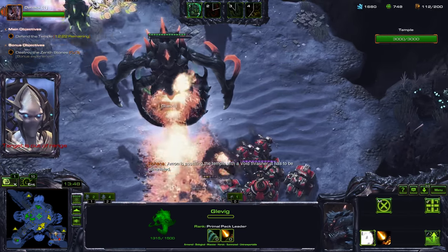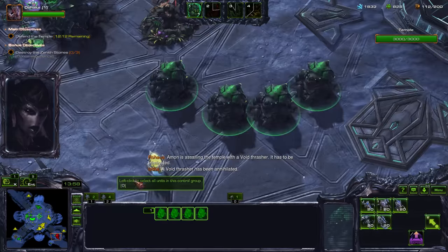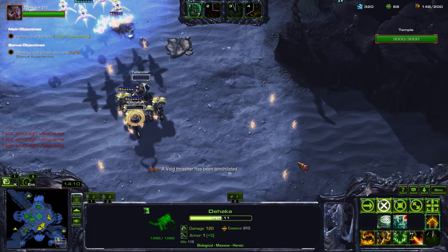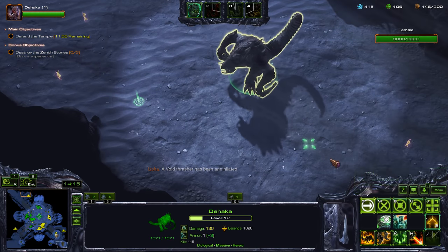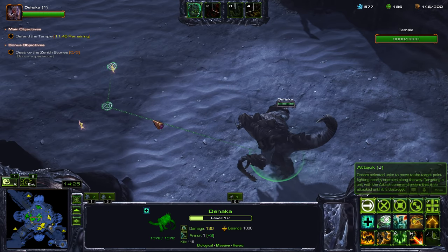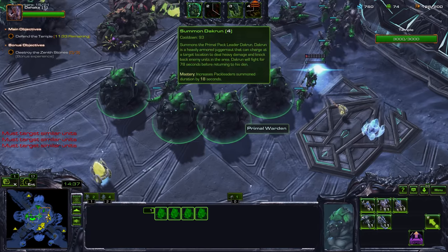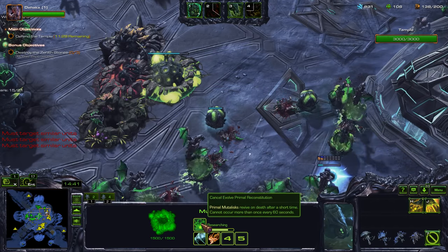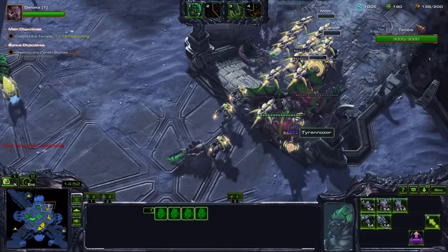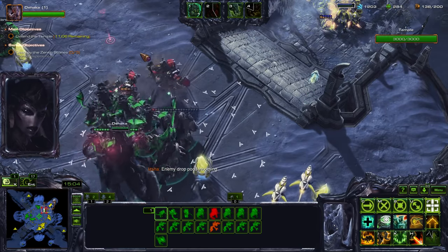Aemon is assailing the temple with a Void Thrasher — it has to be eliminated. Let's get some Hydralisks; we need Hydralisks to get some Mulesks. Get that essence, get more upgrades. Now we can get these into Mulesks. The Mulesk upgrades are at the Merverse Den — you want to get Primal Reconstitution first, so that will allow your Mulesks to have double lives. Let's get one more Ultralisk.